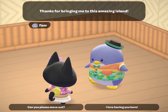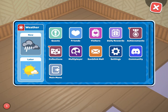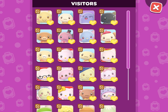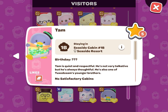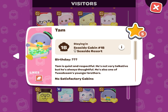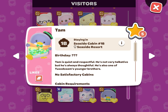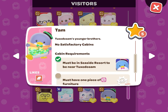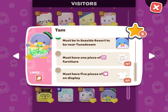In order to see what is required for his cabin, click the phone icon in the top right corner of the screen and then the visitor tab. Once you get there, find his photo and click on it. This will tell you a little bio about him — Tam is quiet and respectful, not very talkative, but always thoughtful. He's also one of Tuxedo Sam's younger brothers. It will let you know if there are any satisfactory cabins and what his cabin requirements are.